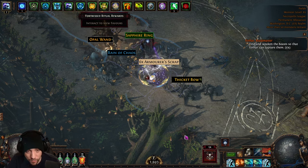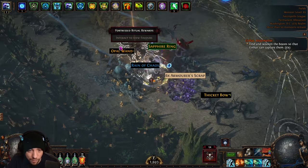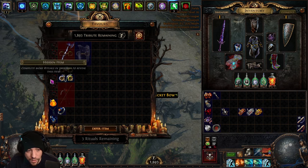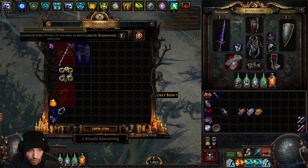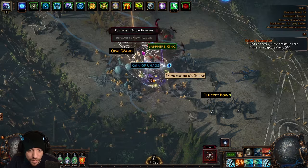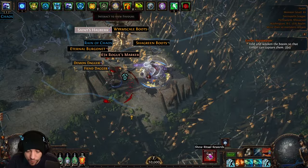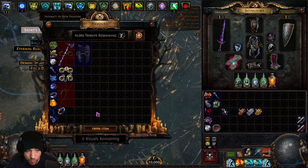As it saves the monsters killed in each ritual, every ritual you do will have more and more monsters in it, so the first ritual gives the least tribute and then the second, third, and fourth give increasing amounts — remember we're forcing four with the atlas passive. It is pointless to check the reward screen after the first or second ritual because items are hidden; after the first ritual about 33% are uncovered, the second another 33%, and the third shows all items.